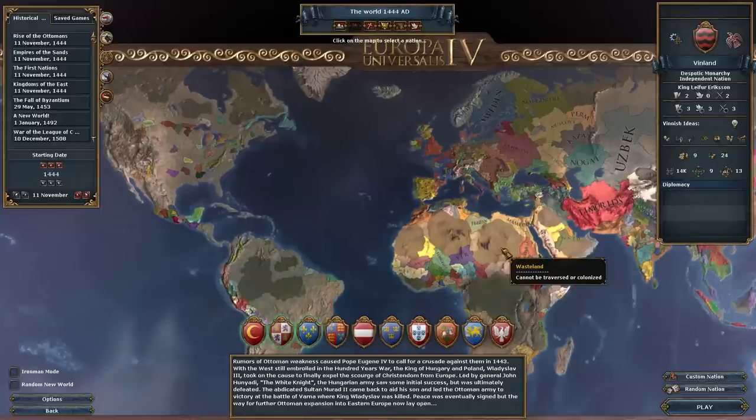Good morning boys and girls, welcome to ShenPlays, welcome to a brand new Let's Play. Our first here in Eldorado, which was just released yesterday. We played yesterday, exploring some of the new mechanics in the game, which are pretty cool. Especially things like exploration and searching for Eldorado. Awesome stuff.